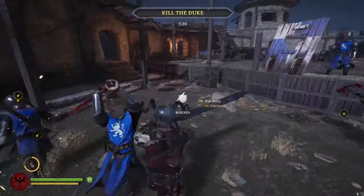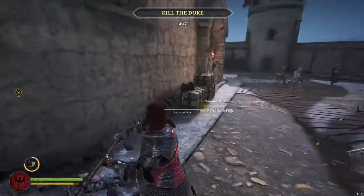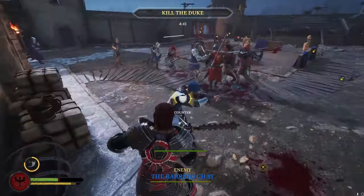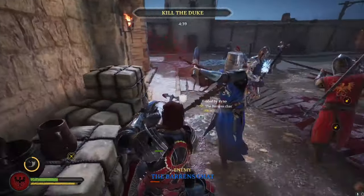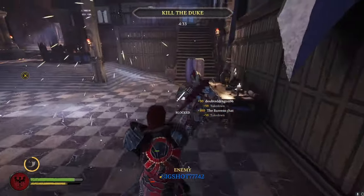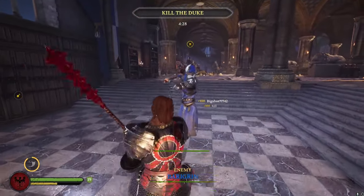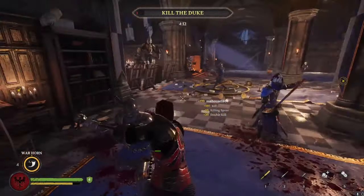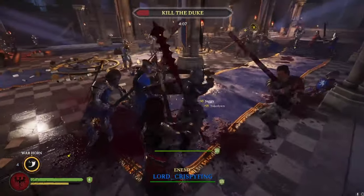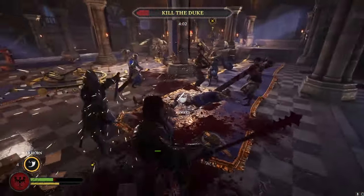I believe this play style is the best one to use if the one thing you care about in this game is winning the match. This is a very objective-oriented play style, however if you play smart and practice the concepts in this video, you will have no problem using this play style to climb to the top of the leaderboard. To recap: the Line Breaker is the player on the team who turns the tide of every team fight. Your goal is not to be the first in the fight every time, but to make sure the fight always ends in your favor — by pushing deeper into the objective to deal lethal damage, flanking around to help teammates finish fights, and making sure your team has a clear path to victory.